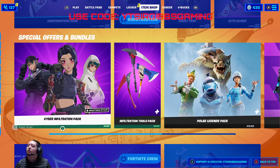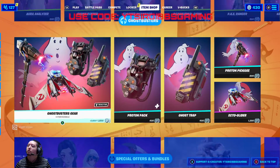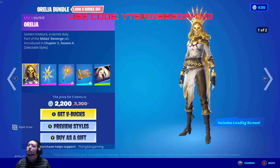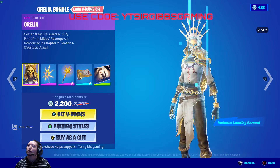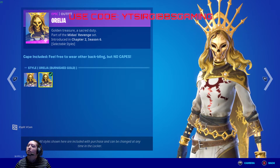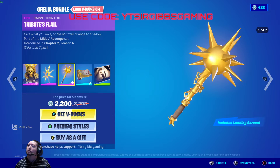Anyways, that was the main update today. They also brought back some classic skins. They got the Aurelia Bundle — if you haven't got her, it's 1000 V-Bucks off, so 2200 V-Bucks for it. She has a second style option, her back bling, and a pickaxe too.